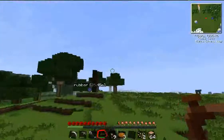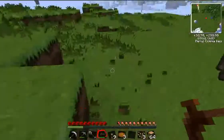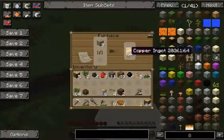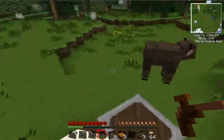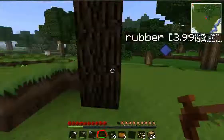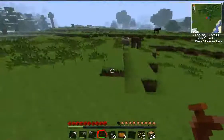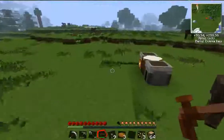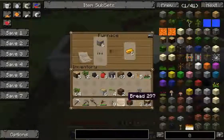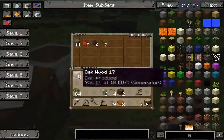I need ideas for topics, for things to do. We're going to need a house and farms, and then we can start getting into other things like making cool machines. The sun is starting to go down, so I will make a start on a mining shaft and then finish it off off camera.